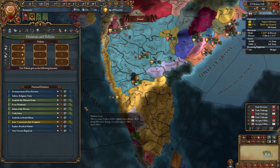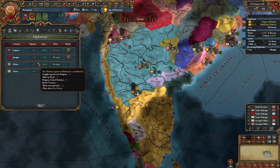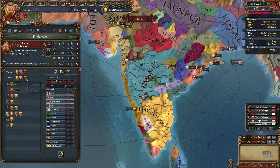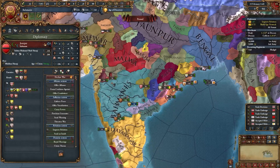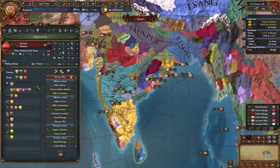Once you have everything set up, take the decision for denouncement of sects and enforce religious unity. For your rivals, make sure you pick Vijayanagar — obviously you want to be rivals with them. You can also pick Gujarat. Just make sure that Vijayanagar and Gujarat do not ally, as that can be quite bad at the start. If you can ally Zanfor, that's also a decent ally, especially as you expand north, but it's roughly a 50-50 chance they rival you. It's not necessary.